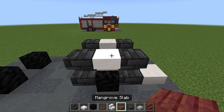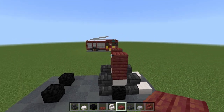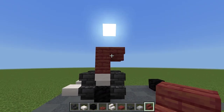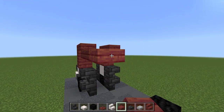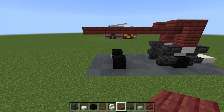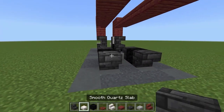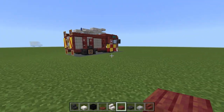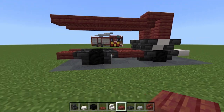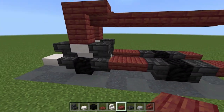Take some mangrove slabs and build two blocks above the quartz stairs — one block, two blocks on each side. Then add an upside down mangrove stair over each deep slate tile stair. Take mangrove slabs back behind the fire truck for two blocks past the back wheels on both sides. On the bottom wheels, add upside down deep slate tile stairs behind and in front, with a mangrove slab behind. In between the back sections add two mangrove slabs. You can switch the stair directions if you wish.